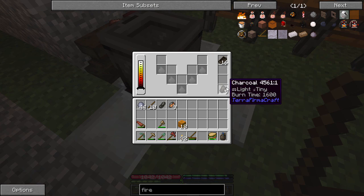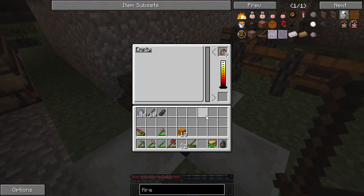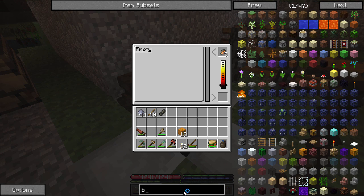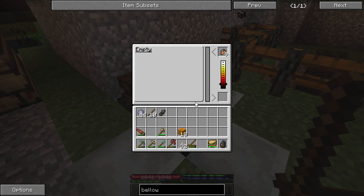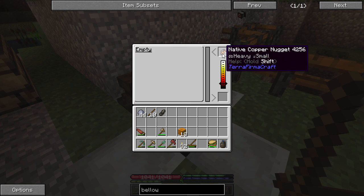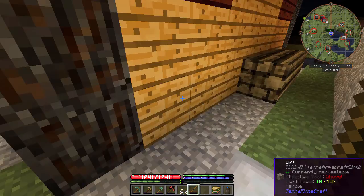There we go. One of those should heat up and we can melt our copper. We're going to make something else that's going to help us, and that would be a bellows. Now bellows takes wood and leather. I haven't showed you how to make leather yet. So as soon as this melts, we'll go make one of those — actually probably make it first would be better. Let's at least get it going.